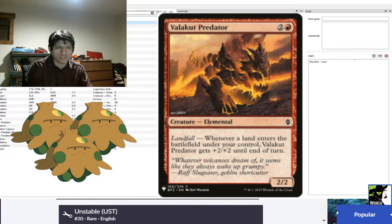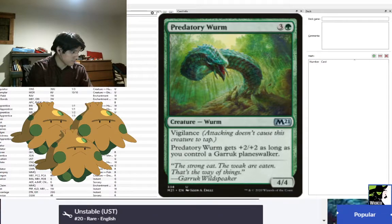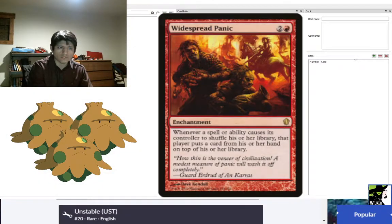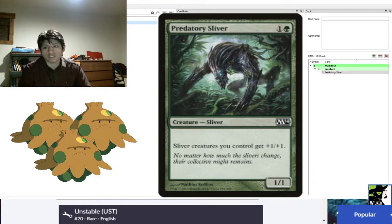We'll start with the foundation: Predatory Sliver. Predatory Sliver is one of the more modern Slivers — it only gives Slivers you control +1/+1. One relevant note here is that, unlike most lords or creatures that give a benefit to your creatures, it actually affects itself. Usually it's 'other' Sliver creatures you control, but this one says 'Sliver creatures you control,' because Slivers are all about equality.